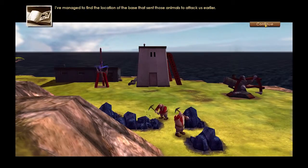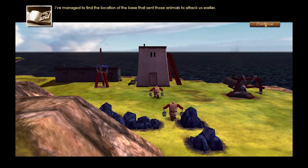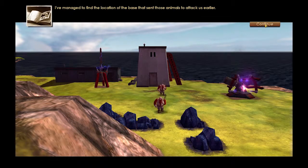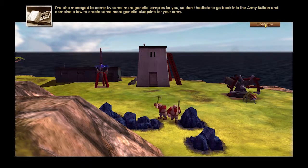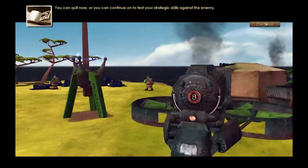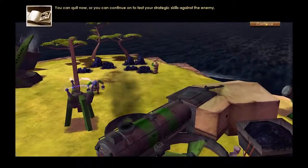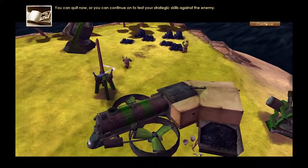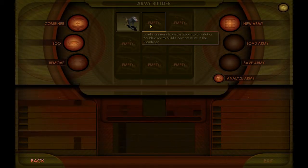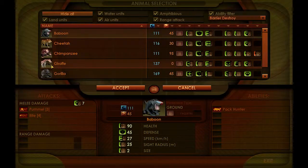I've managed to find the location of the base that sent those animals to attack us earlier, and I've come by some more genetic samples. Don't hesitate to go back into the army builder and combine a few to create some more genetic blueprints for your army. You can quit now, or continue on to test your strategic skills against the enemy. They gave us six different ones to experiment with.